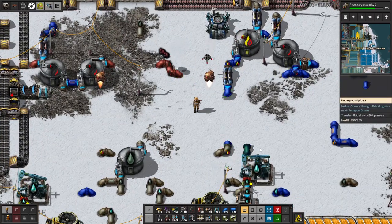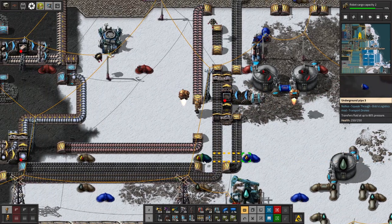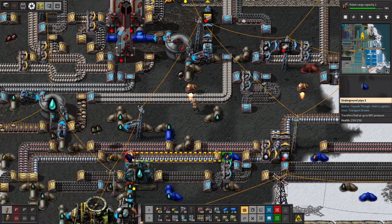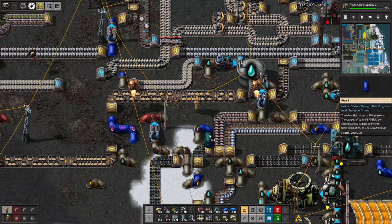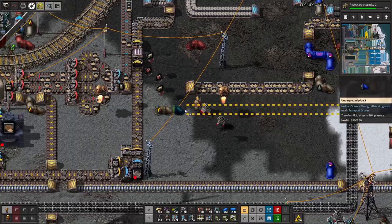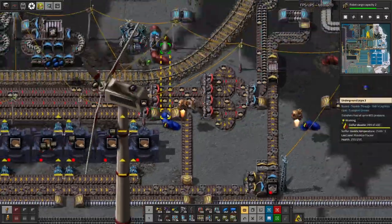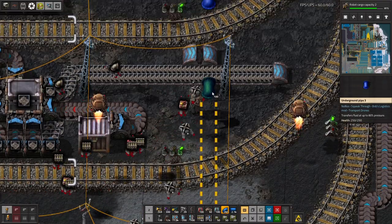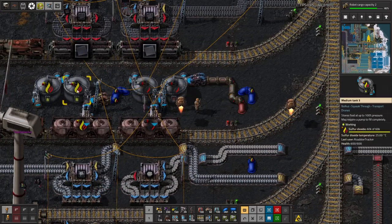I'm going to upgrade the line and do this in the more efficient manner. We're going to think about a few improvements because we do use sulfuric acid at this side, so there is some sense to making some here. That should do.